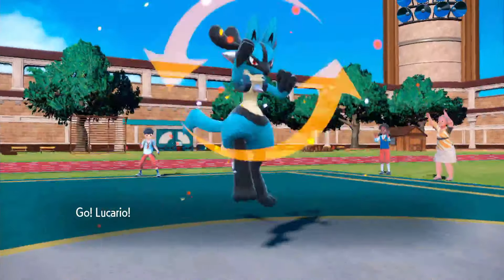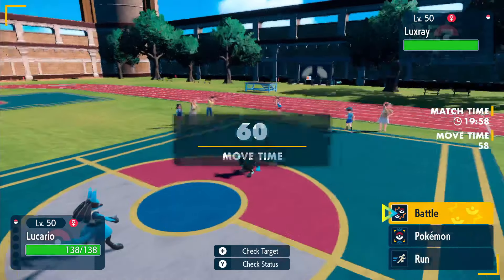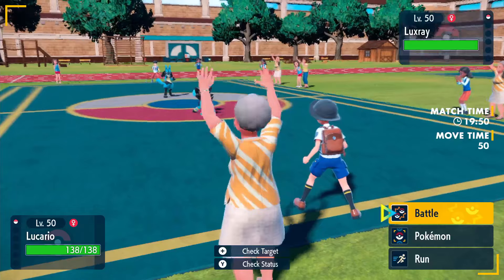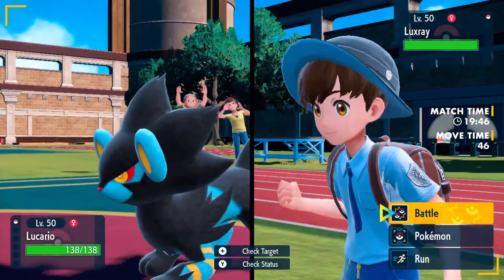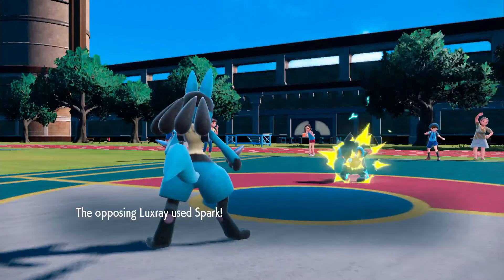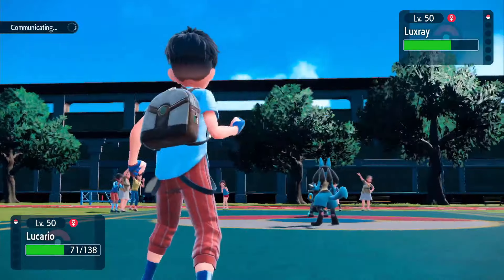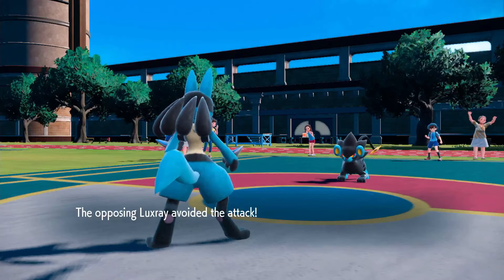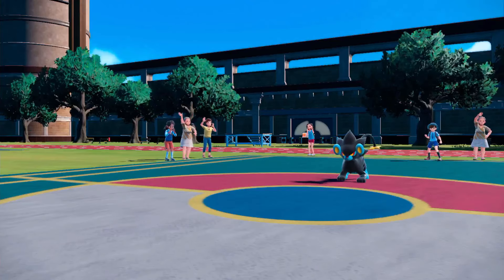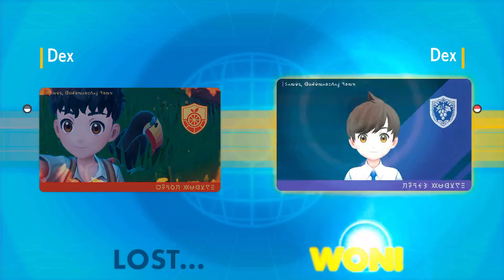Round 11: Luxray versus Lucario. Luxray is a solid Pokemon and Lucario is a fan favorite. Luxray tries Intimidate but Lucario countered it with Inner Focus. Lucario goes for Extreme Speed — solid damage. Spark from Luxray doesn't get the paralysis. Lucario goes for Bone Rush — misses! Luxray's Wild Charge kills Lucario. I think that's personally an upset. Lucario fans, do not worry — Lucario can still come back.